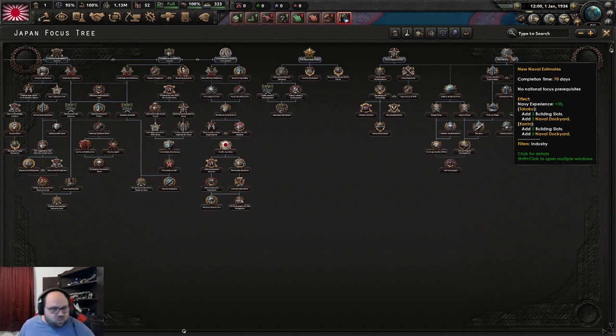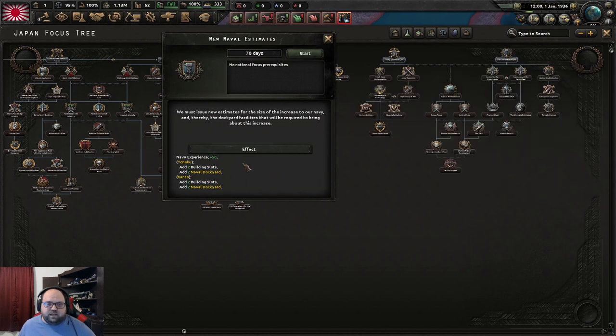We do have a lot of steel and a lot of chromium, so those are things we can do without building. Getting these four naval dockyards will help get our navy up to snuff a little bit quicker, more along the lines of the navy I would like to have. That's what I think we're going to do first.